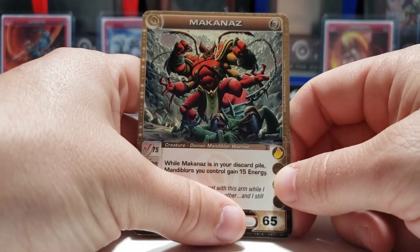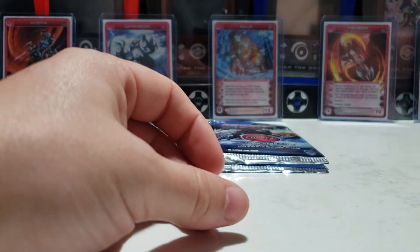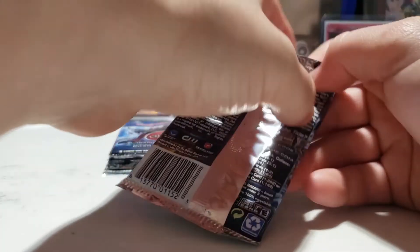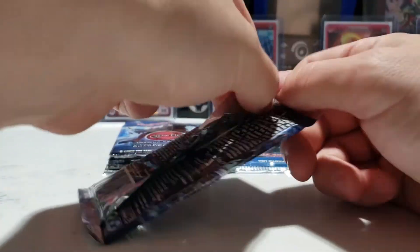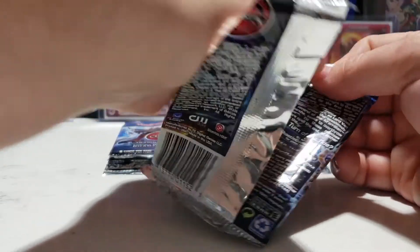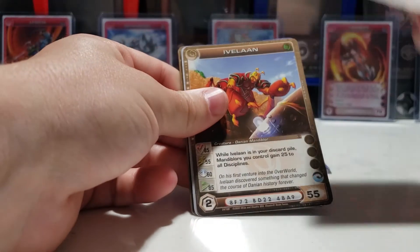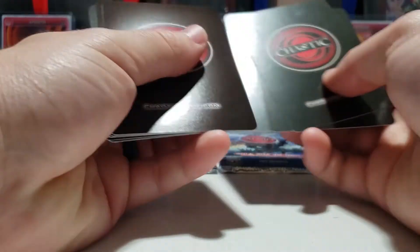Our theory is a bit debunked — we got another common here. This card I can actually feel the sensor in it, so this was one of the heavier packs but it's got an additional sensor card which probably weighs more than a regular card, so it doesn't really count. We're going to move on to pack three and try to turn it around.